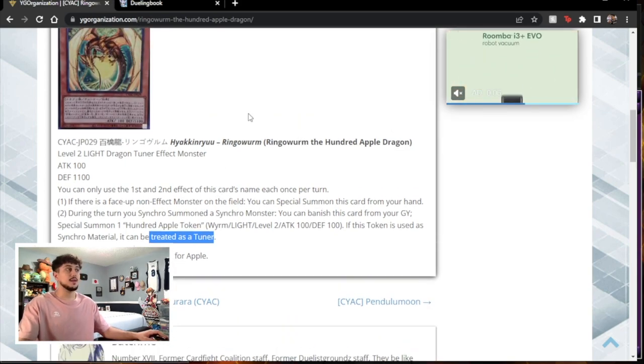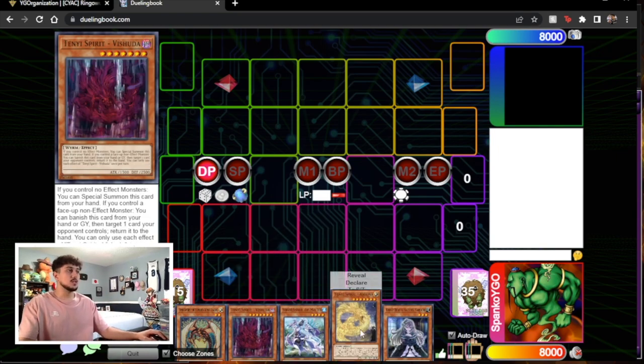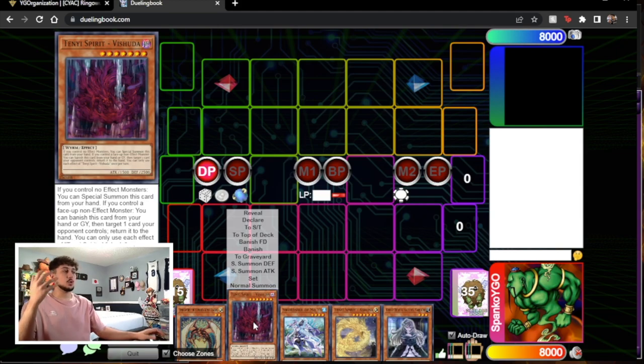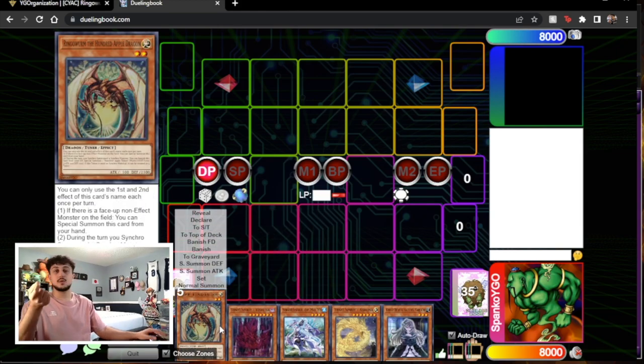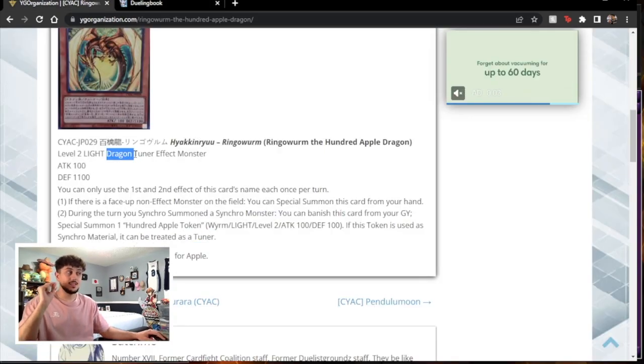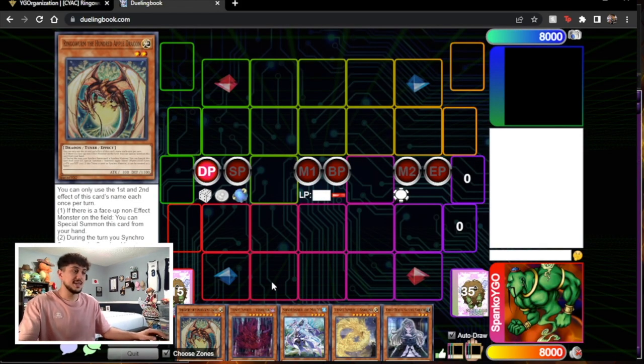The reason I wanted to show off this card is because in a deck like Sword Soul, there are really cool plays. I want to show off what a typical hand can look like — you see a Moye, a couple of worms, and now the 100 Apple Dragon too. The only downside is that the main card itself is a dragon and not a worm, which would have been super busted. But the token is a worm, which counts for something.